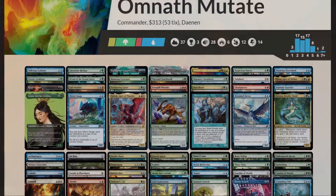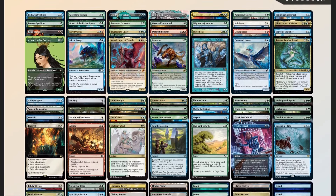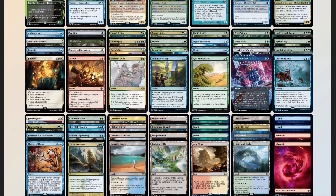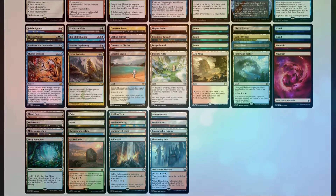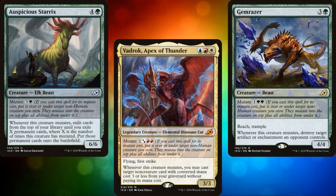Now that we have our decklist, we should compare it to our checklist: 54 mana sources split between 37 lands and 15 pieces of ramp; 16 pieces of card advantage; 11 pieces of interaction; 2 board wipes; 2 pieces of graveyard hate in Farewell and Commit // Memory; and 1 'sudden I win' card in Vesuvan Duplomancy. Remember, Mutate is a targeted ability, so every time we mutate onto an existing creature, Vesuvan Duplomancy makes a copy of that creature. So we could have a non-legendary copy of Omnath who also has flying, first strike, and destroys an artifact or enchantment whenever it mutates.